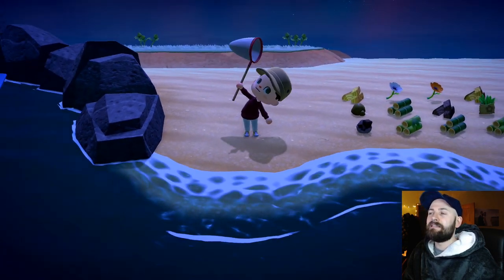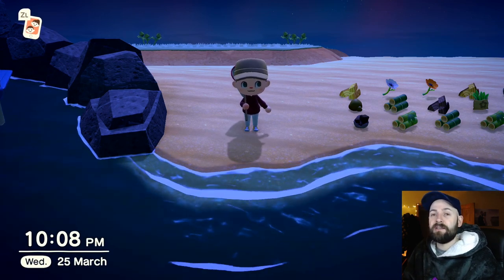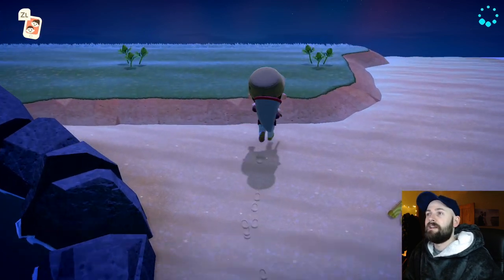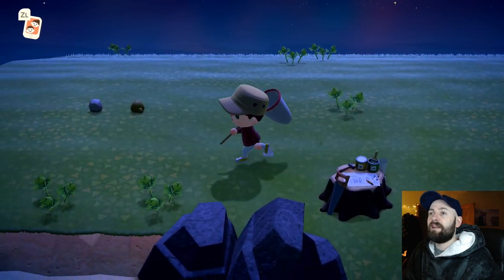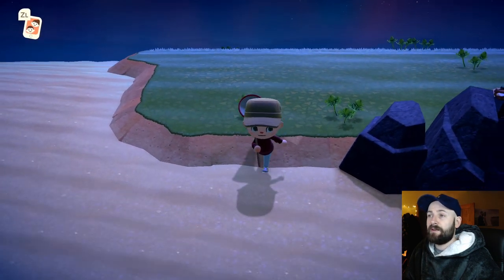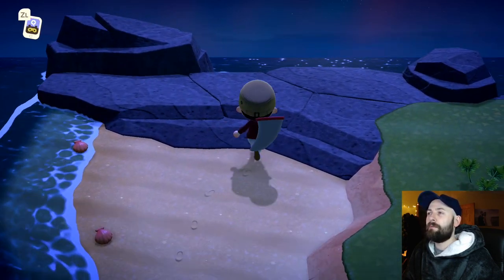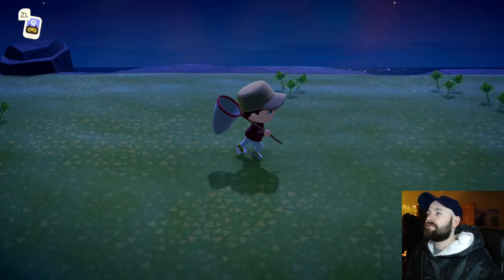Once you've dropped everything on the beach that you don't want, you're free to start catching spiders. The idea is that because you've cleared the island of flowers, trees, rocks and other things that bugs spawn onto, you give the game no choice but to spawn a smaller selection of bugs - and that includes tarantulas. In theory I should start seeing some pretty much straight away. If you're not seeing a spider, just run around because the game will have populated a bug somewhere - it might just be little wood lice type things on the rocks by the sea.